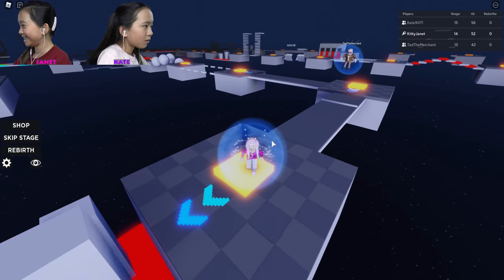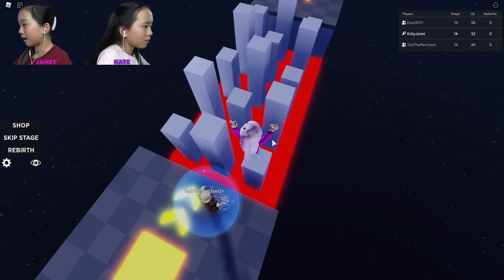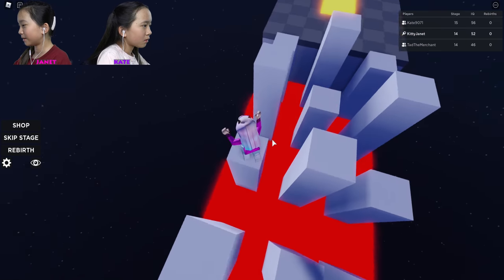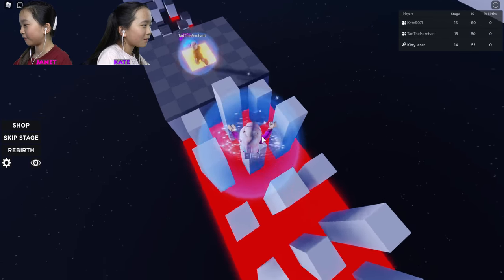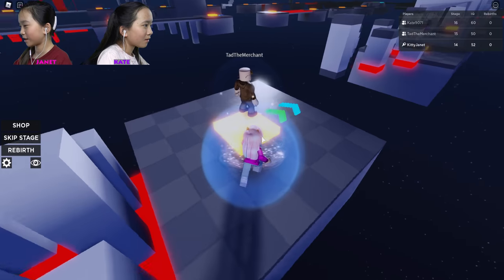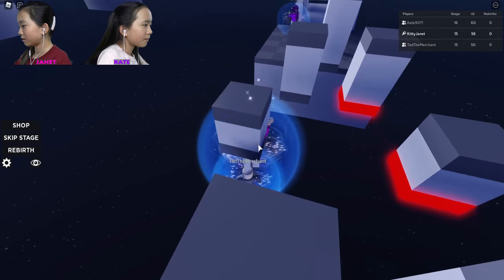Oh my gosh. Tad's just copying me! I know what to do. Dang it, I died. Tad figured it out. Just jump on the shorter ones, not the taller ones. Maybe not the ones with the legs — with red on.